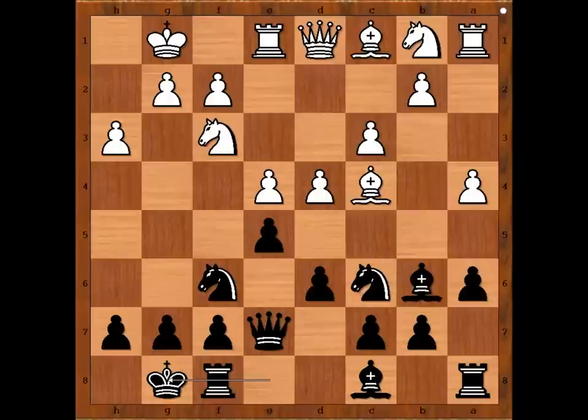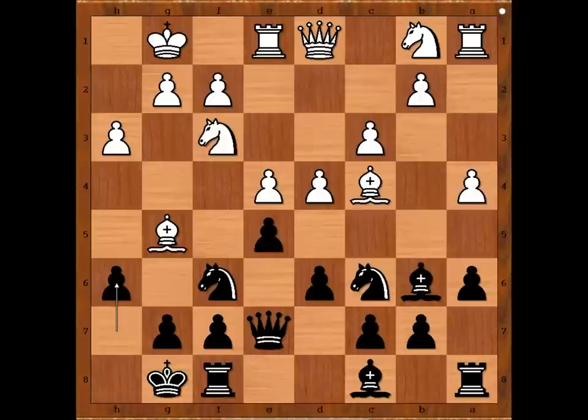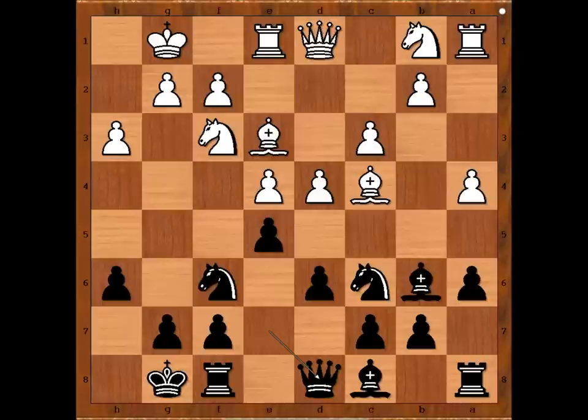Bg5, h6, white to move. Taras played Bb3. Perhaps Taras was worried that if he plays Bh4, g5 may be coming, and then king to h7, rook to g8 — something like that. So we have Bb3. Black to move. This is a very interesting moment. Alekhine played a move which some sources said he thought very highly of — Alekhine said it was the best move in the whole game.